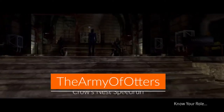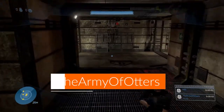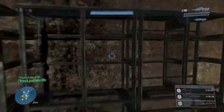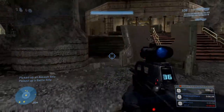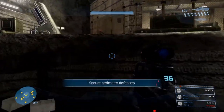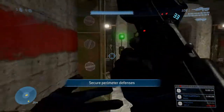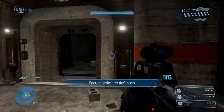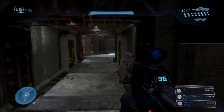Army of Otters here, and today we're going to be doing a legendary speedrun of the mission Crow's Nest. This is the second mission in Halo 3, and it's also one of the tougher missions in the game, but it's probably more of a mid-tier. I don't think it's all that bad. For the most part, a lot of the mission you actually have control over, so there's not much luck base, besides one section with the brute chieftain, but we'll talk more about that later.